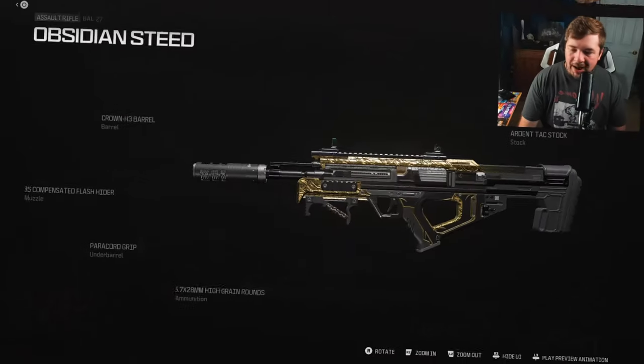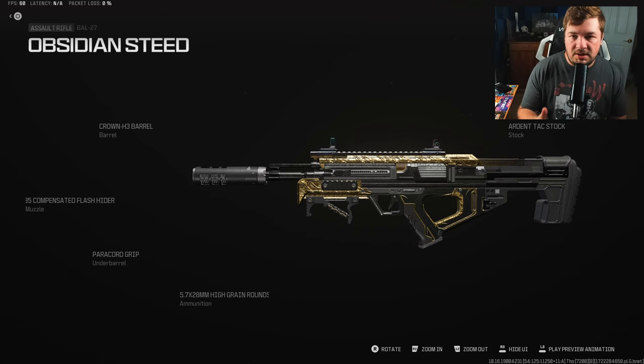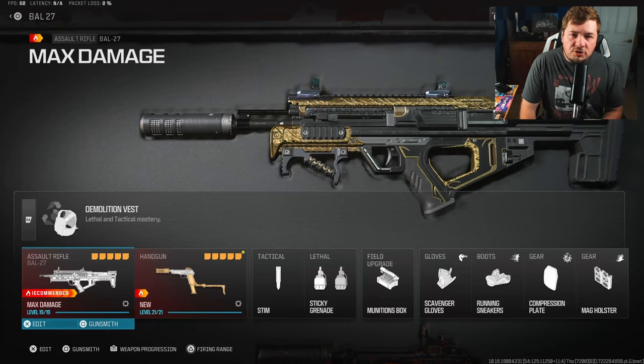At the time of recording I had just unlocked the new suppressor and tested it out. I personally thought the ZEM compensator was better, but I know a lot of people are asking about it. I'm going to have that muzzle — I believe it's called the Quartermaster Suppressor — on some future builds, but I didn't have enough data on it to include it here.